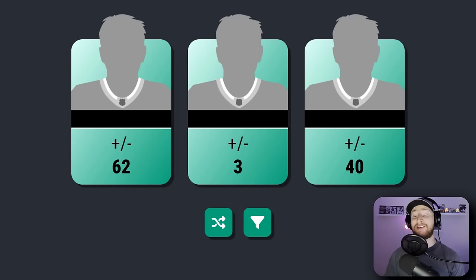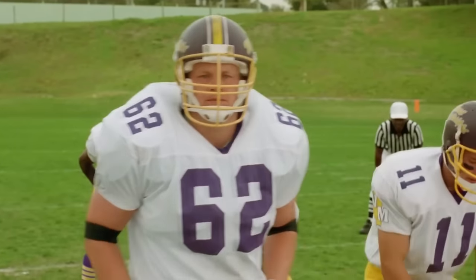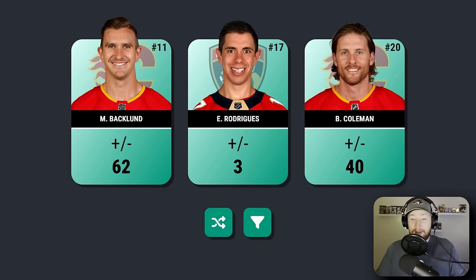Wow, that's a big one. And then we have another big one on the right — we have plus 62 and plus 40. I'm gonna go safe this time and go for 62. That is actually shocking — Backland is a plus 62 and Coleman's a plus 40.